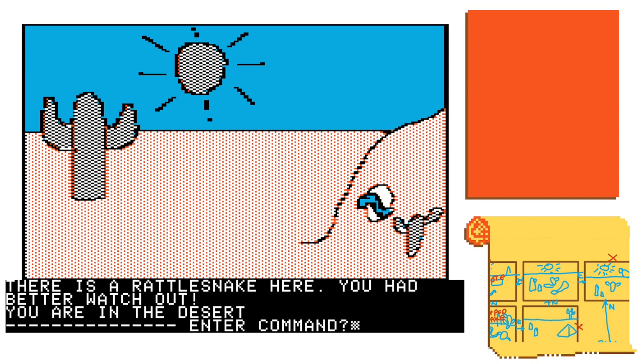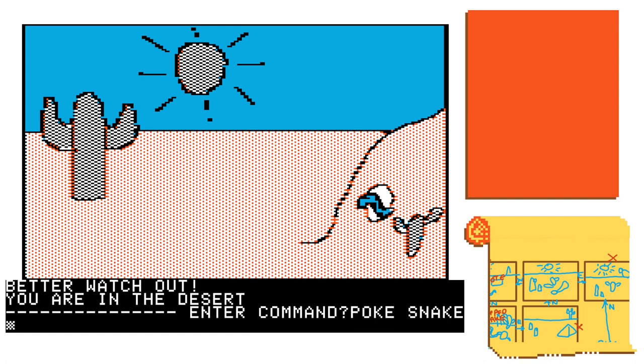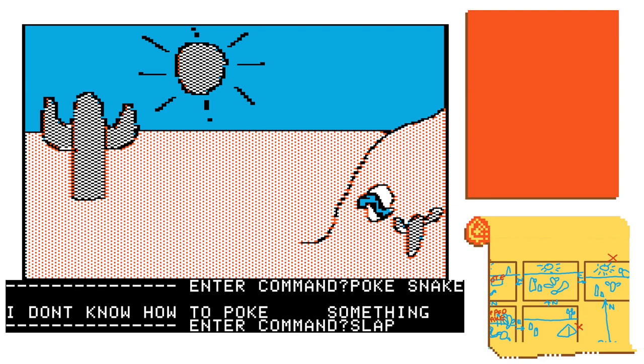There is a rattlesnake here — 'you had better watch out.' So I think this is the case in which we can use our stick. I've tried different ways of telling the game what I would do to defend myself against the snake: 'poke the snake,' 'slap the snake,' and 'hit snake.'